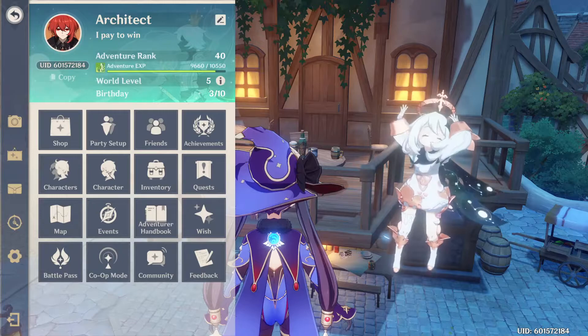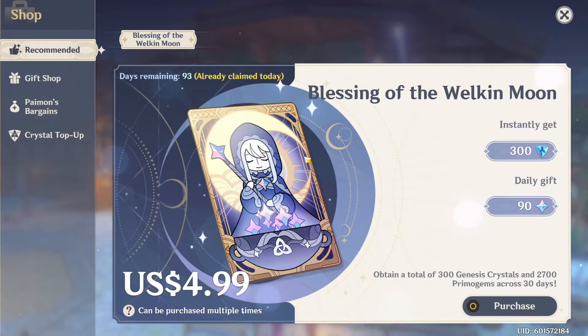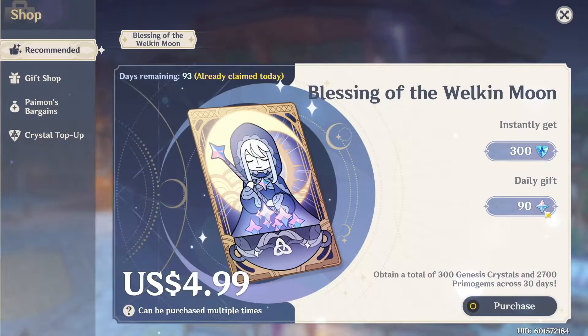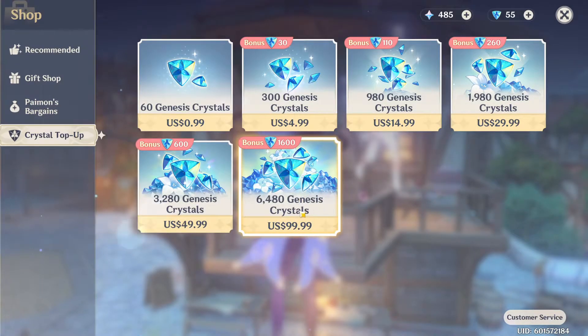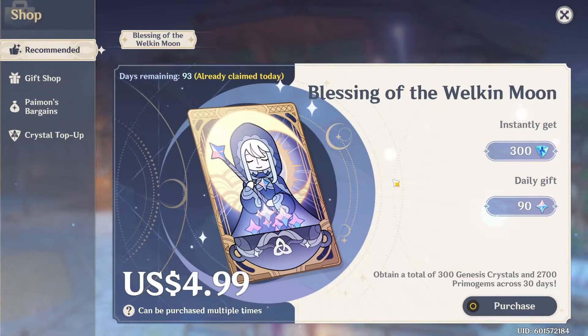Another thing I do recommend is to get this. I know some people are unable to spend money in the game, but if you can, buy this — because this is the best deal you can get in the game. It's just $5 and it gives you 90 gems per day, every day, for 30 days. So if you're going to play this game for a long time, I recommend you buy this. In three months of collecting this, you're going to get pretty much as many gems as you would by purchasing the $99 pack — it's just that you're going to have to wait. So I do recommend you buy this package if you're going to spend something on this game.